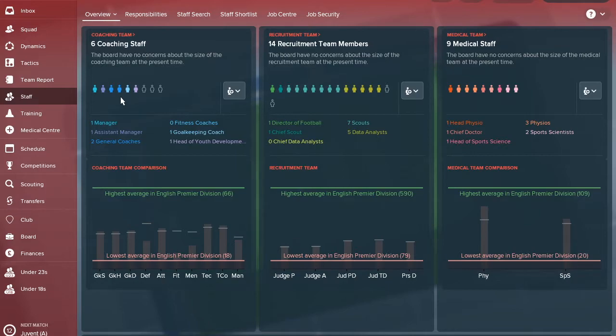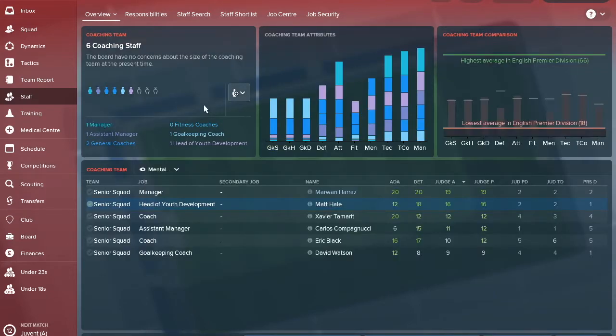One of the first things to do when setting up the squad is look at your coaching staff and see who has the best judgment of ability - who you can trust. Matt Hale as head of youth development has good judgment of both current and potential ability, which is great. You should definitely sort out your staff as well, but that's a different story entirely.